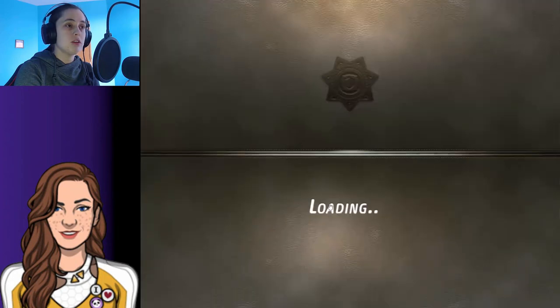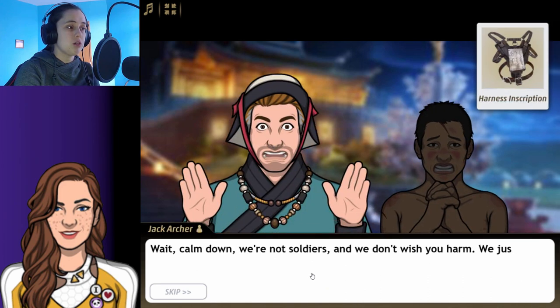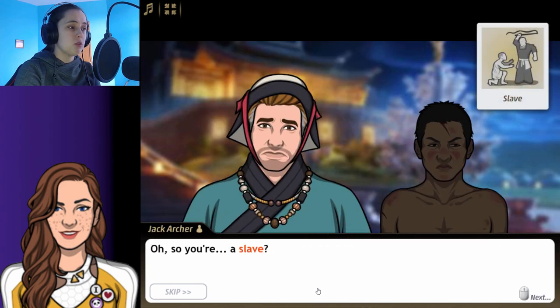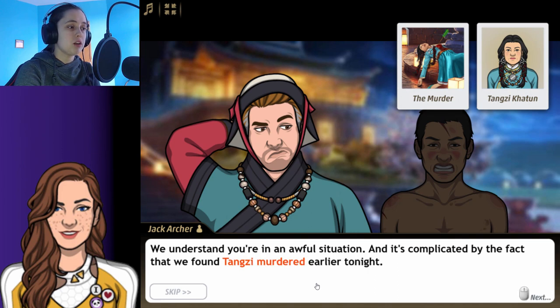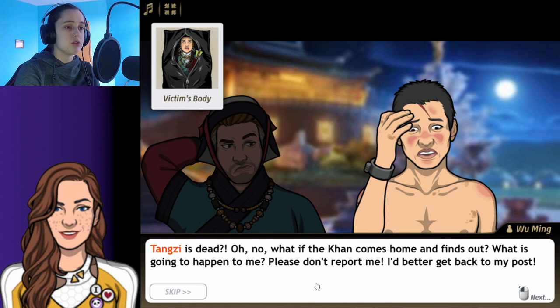Let's go talk to him. He's a slave. He says: I only stepped out for some fresh air, I wasn't escaping, I promise. Calm down — we're not soldiers and we don't wish you harm, we just want to talk. We found this harness under the fountain. Yes, that's mine — they make me wear it to keep me attached to the pump wheel, then I just walk around and around for hours to keep the fountain flowing.